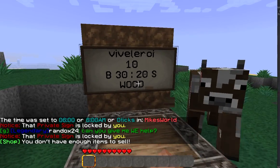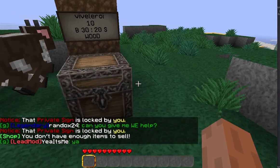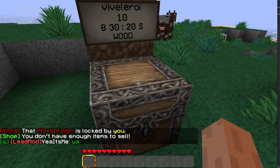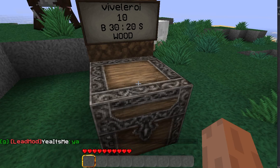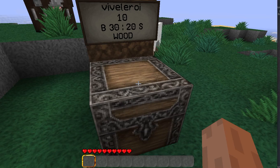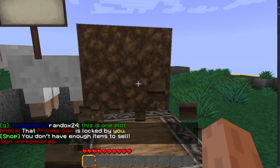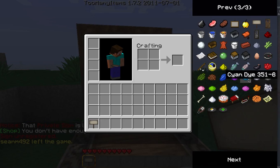When somebody comes here — now I'm the owner so I can't buy from my own shop — but they will be able to buy 10 wood for 30 bucks or sell it to me for 20 bucks. That's it, that's all you need. After that you can set up pretty much any item in the entire store. The only thing to note is that when you have items with a special ID — for example, if you're selling any of the dyes — you need to use the actual ID. So "35:6" is how you would indicate that on the last line of the sign.